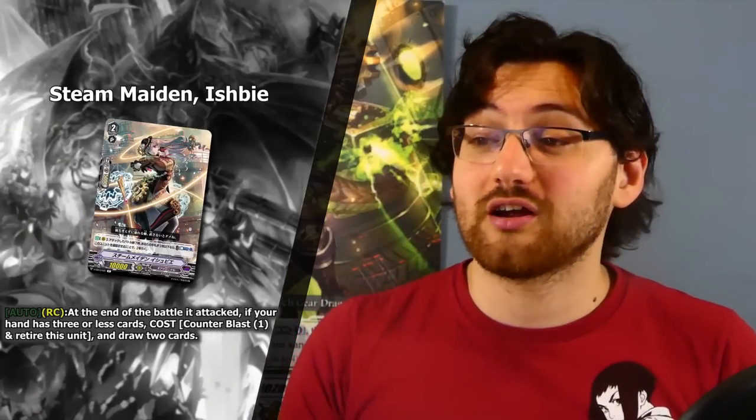We start off with this rare grade 2, Steam Maiden Ishbi. She has a very interesting skill — her ability is auto, rearguard circle: at the end of the battle it attacked, if your hand has 3 or less cards, cost counterblast 1, and retire this unit, and draw 2 cards. So this is basically a way for Gear Chronicle to combat low hand size, as they can just put this onto the field, apply some pressure, and then remove it from the field and immediately draw 2 extra cards.